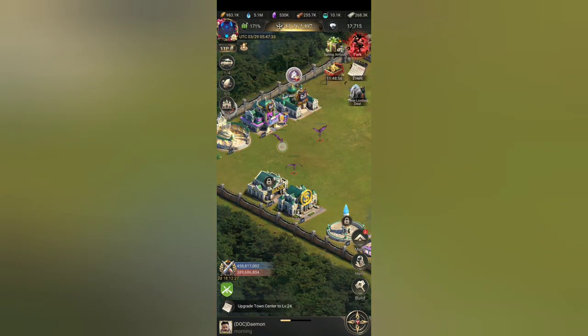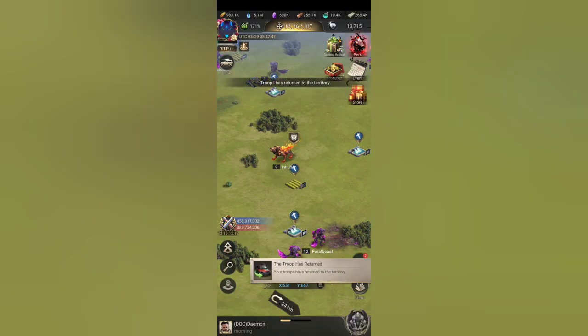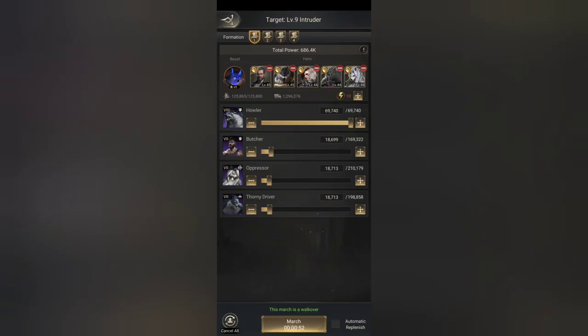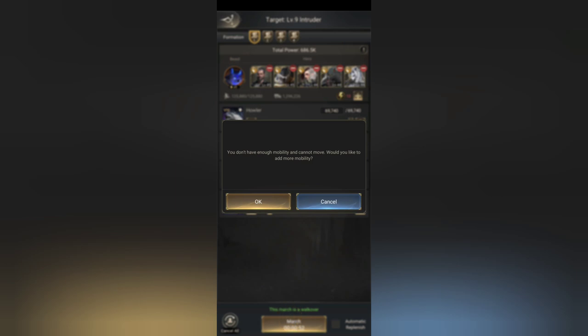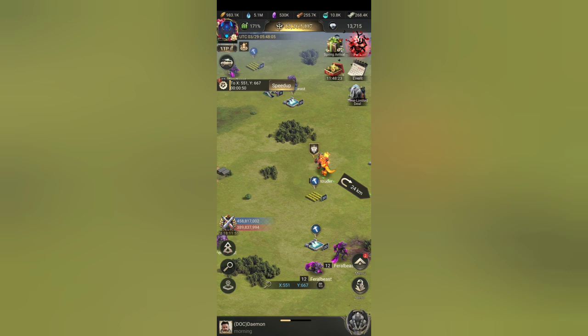The more monsters that we kill, the better rewards that we will get. Looks like we killed this guy. So let's go ahead and attack. So we don't have enough mobility. And then attack. At the very top left of the screen it will show that we have no stamina left. But that is okay, guys, because we have a decent surplus of those bad boys ready to go.